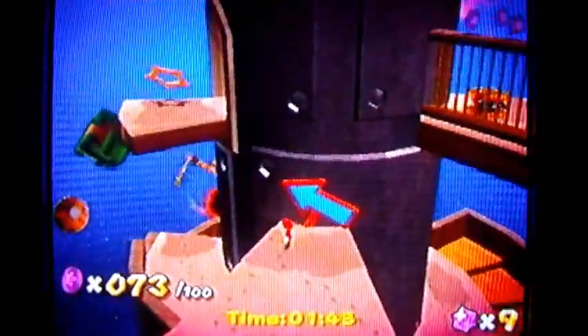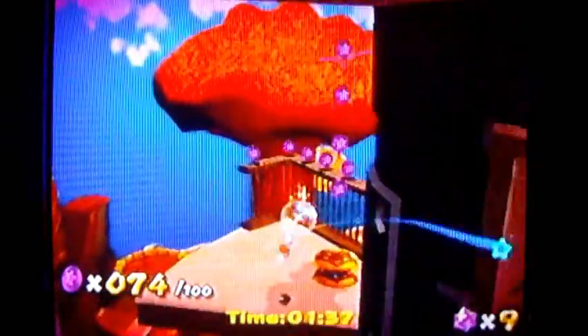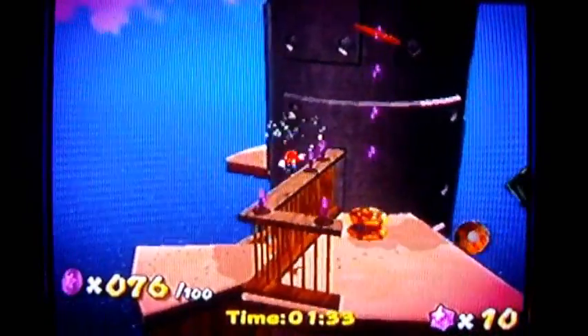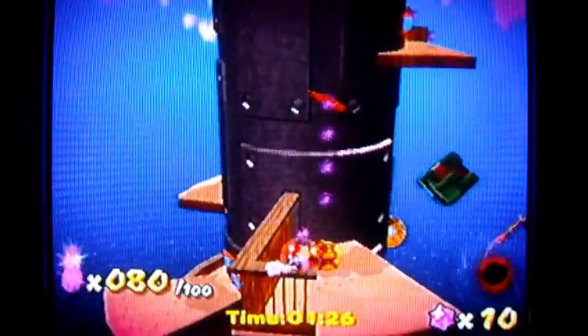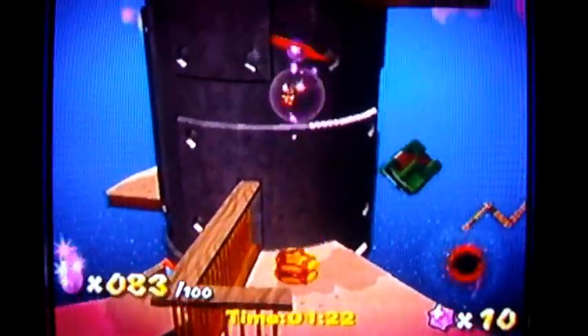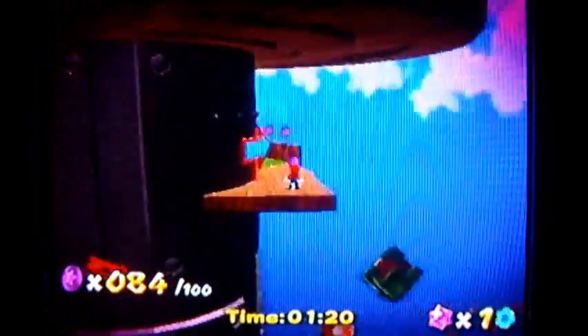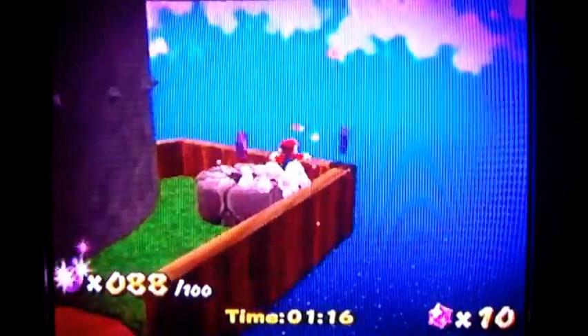Those coins up at the top there are kind of dangerous. I'm going to backflip over here, grab this coin, fly around the corner, and carefully backflip on top of this ledge. I probably should have started with that other edge first, but what can you do — oh my goodness, I almost fell! Heart attack! Get those and I think I'm nearly done here.